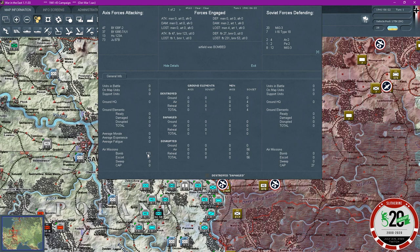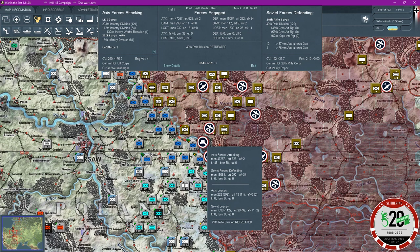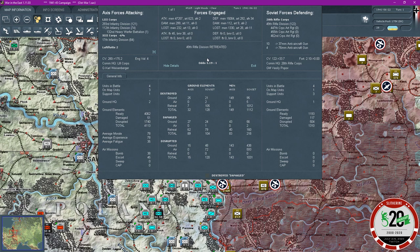Air missions — you can see there air missions, 123. I don't know how it works there. We can see that we did have a bomb there — 38 bombers, 45 escorts. Damaged, destroyed. I'd have to look into how this actually impacts on the battle, but it was worthwhile. You can see that we had the 5.19 to 1 odds there — so that was worth it, that was well worthwhile. 122 to 33.7, down to 175.2. There's a lot of detail here that I haven't yet worked out, because I've just not played as much as I should have really.